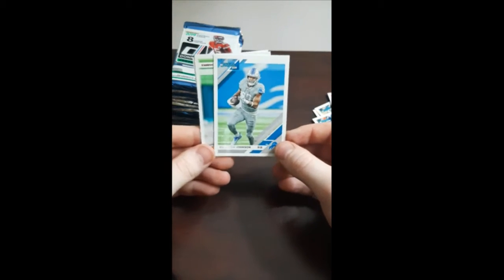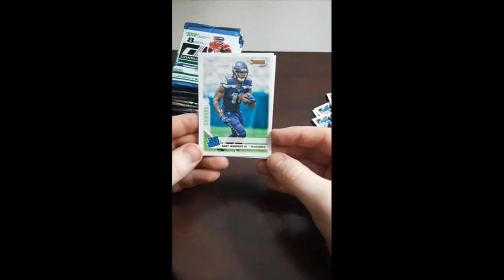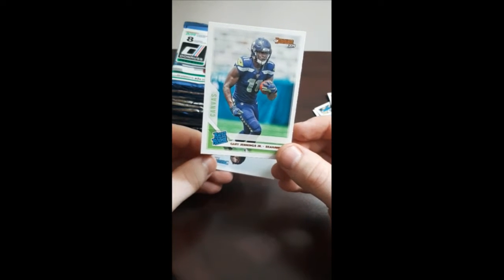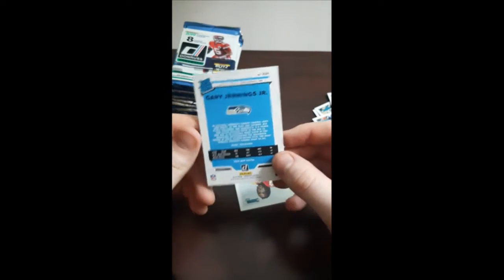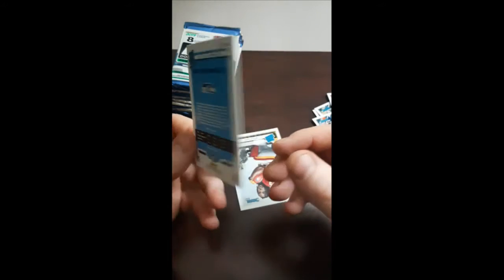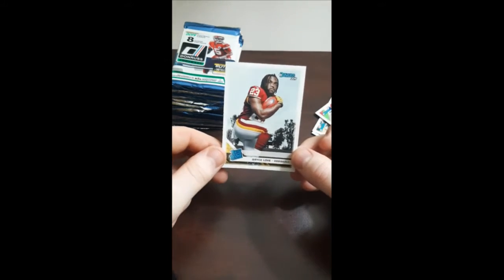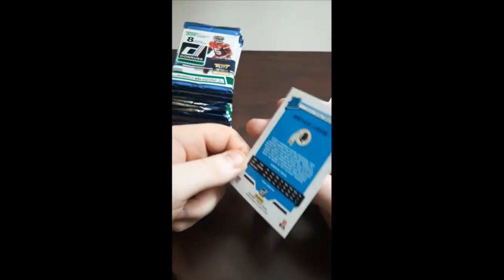Kerryon Johnson from the Lions. And a rated rookie — Gary Jennings Jr. from the Seahawks. Canvas. Very cool. I feel like this one's somewhat rare. I don't know what the canvas means, but it's gotta be something. It's not numbered or anything like that, but very cool. Let's keep that to the side. Bryce Love for the Redskins, rated rookie. So two rated rookies in the first pack there.